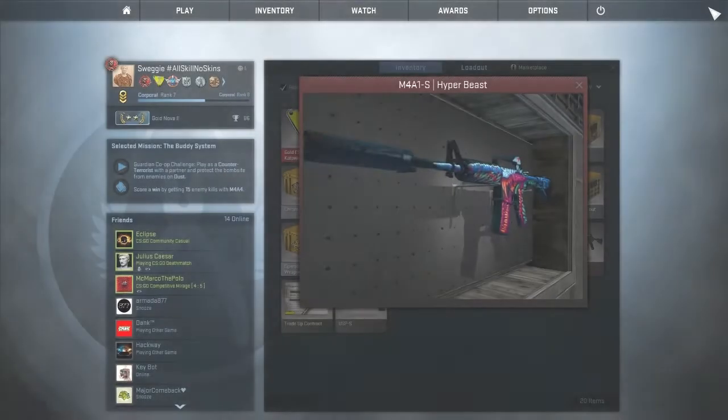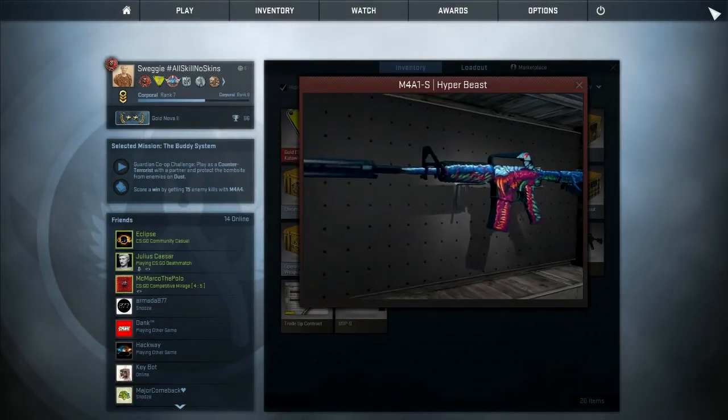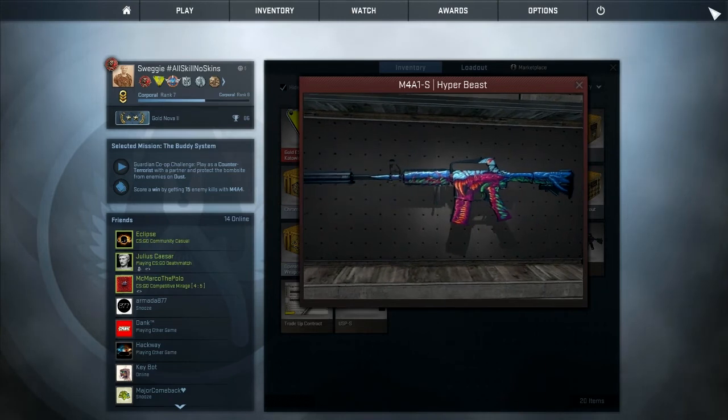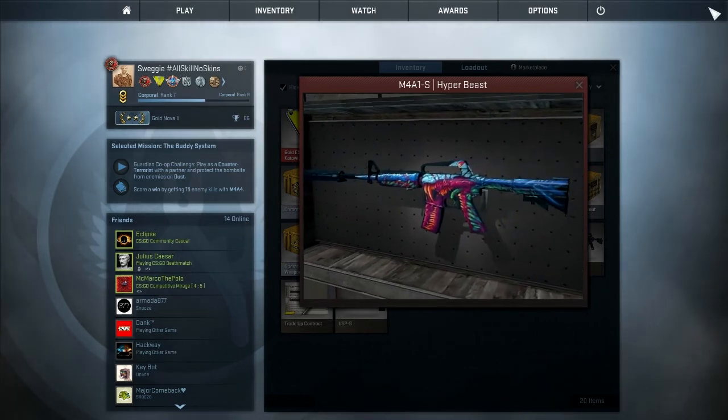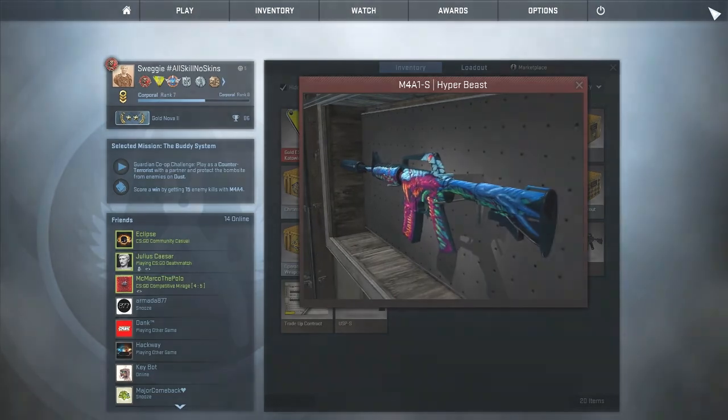And now our number 1 on the top 5 M4A1S skins, the Covert Chroma II, the M4A1S Hyper Beast. With a very aggressive monster spanning the length of the gun, this beast will almost make you want to roar. With a psychedelic average price of $90, this colorful carnivorous creature hops into my top list at number 1.